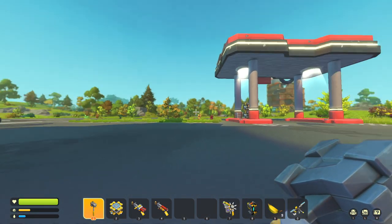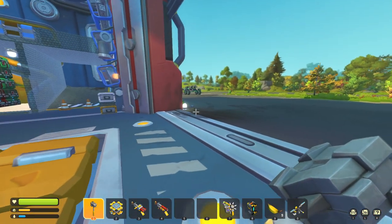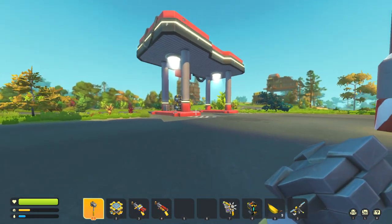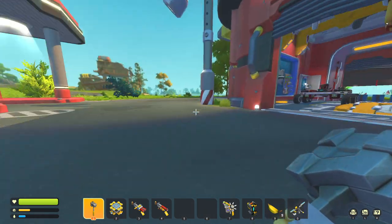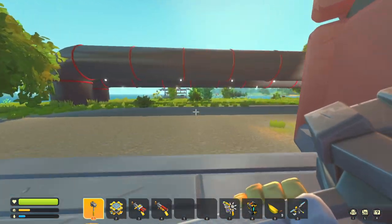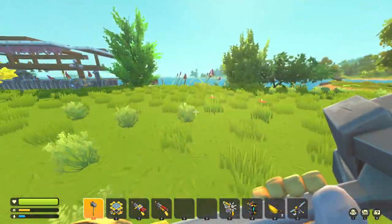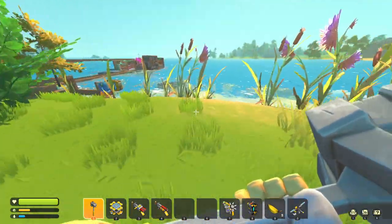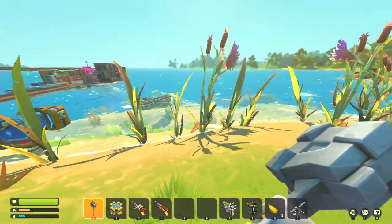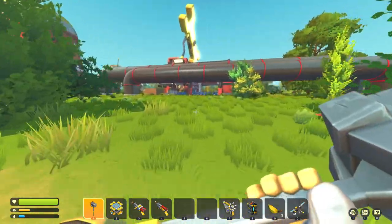I've hopped over to the survival multiplayer world we started around the same time as my solo world. We're in the same spot we were on the other map, but this map looks wildly different — there's no water across the front, but there are lots of buildings nearby. The number one thing you definitely want nearby, wherever you're starting your base, is a water supply. You need water to water your farms, and setting up an automated watering system is a must-have if you want to spend less time managing the farm.